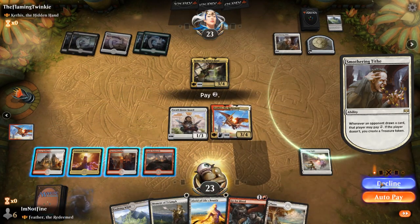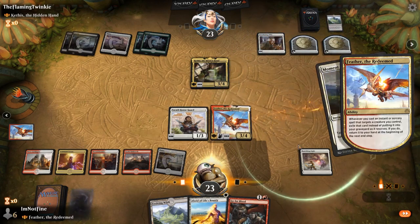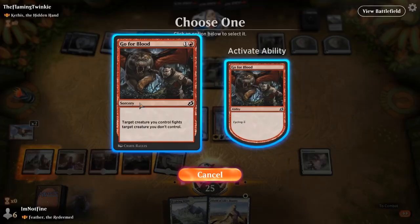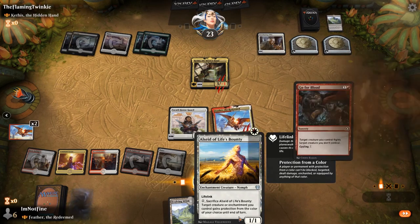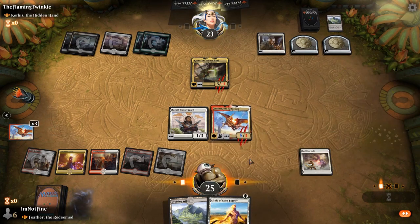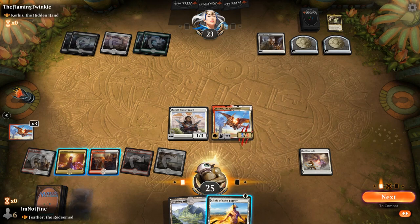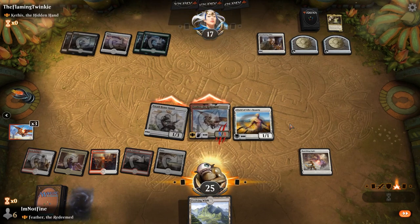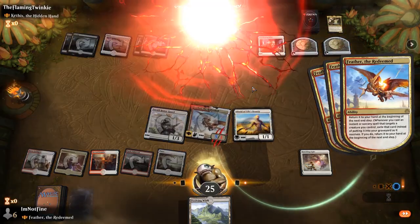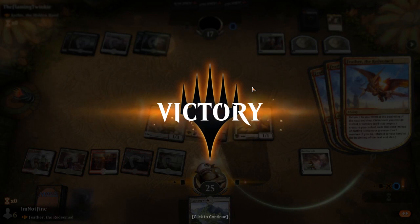I think we are going to decline. Let's buff you up, get you fighting. This is a bit hard for them to deal with, I believe. Let's drop the Alt State as well and swing in. Okay, and they had enough, because they don't seem to have removal for our board state and we can just grind them out by killing their creatures. Good games.